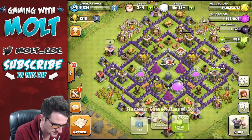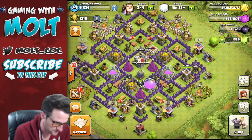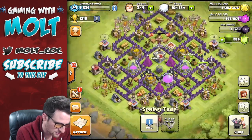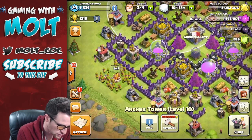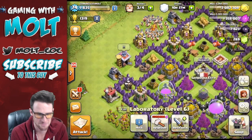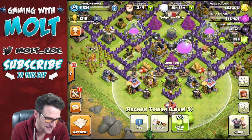So why don't we go ahead and see what we can upgrade. This is going to be done in an hour. I'm not going to use the gems because I don't buy gems on this account — I have to save them for whenever I stream and boost. I do think I'm going to take one of these spring traps and put it right there, and take one of these spring traps and put it right there. So this is going to be done soon — that's going to be a level 10. We have two more archer towers we need to get up to level 10, so we're probably going to upgrade one of those.